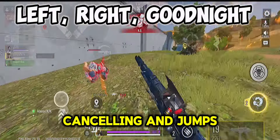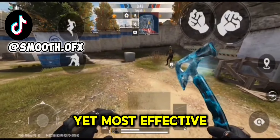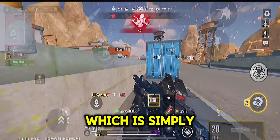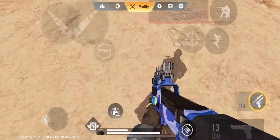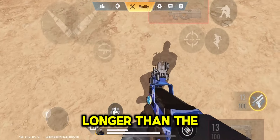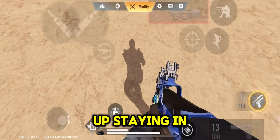Combine slide cancelling and jumps to be unpredictable in movement. The last and most basic yet most effective movement is strafing, which is simply moving your joystick left and right while you shoot. Note that you should not move it in one direction longer than the other, because if you move it too fast, you'll just end up staying in one spot.